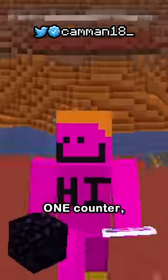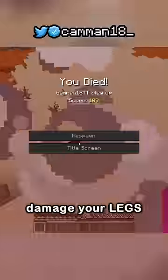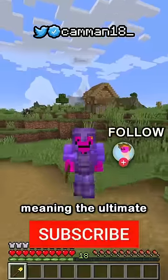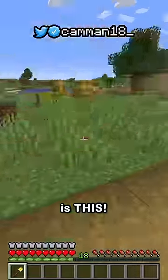But end crystals have one counter. End crystals only damage your legs, meaning if you go just one block beneath it, it will do almost nothing — meaning the ultimate end crystal counter is this.